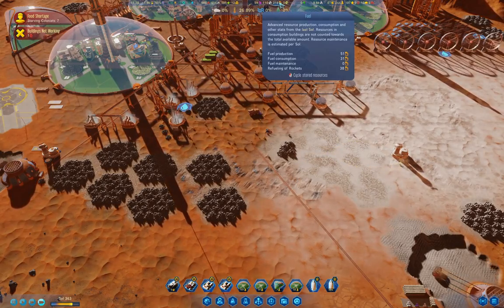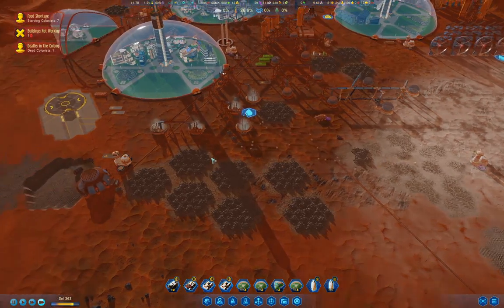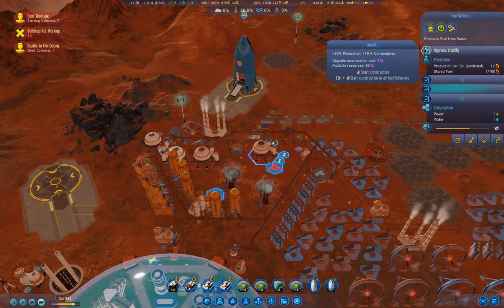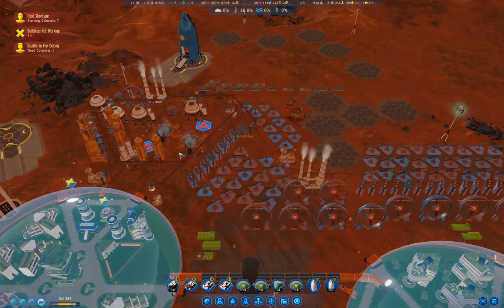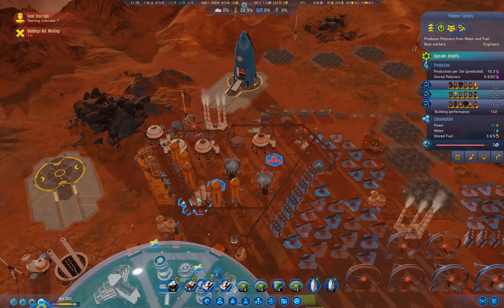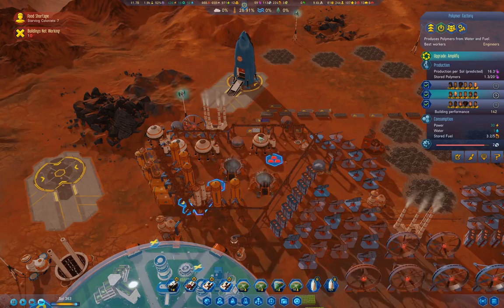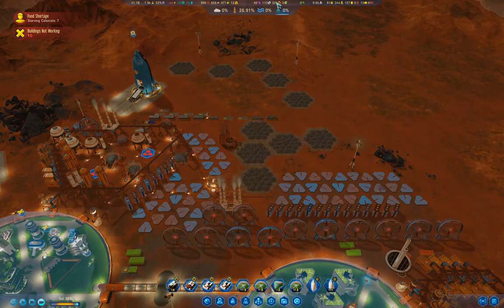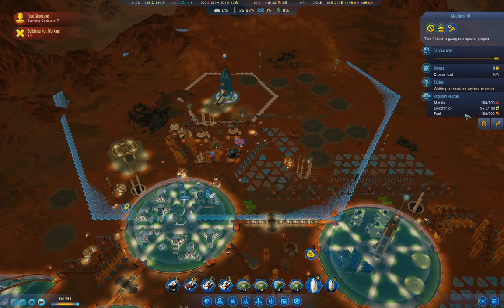We're producing lots of fuel, but we should upgrade our fuel refineries because we need lots to power our polymer factory and our shuttles. We're waiting for a little bit more electronics.